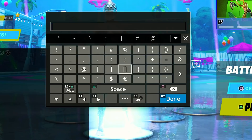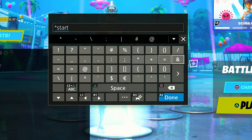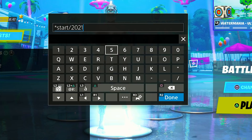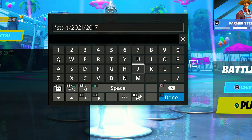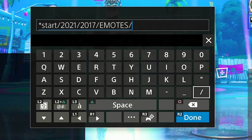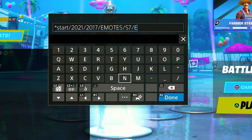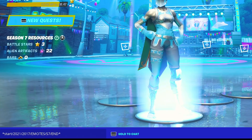Now we're going to do a final step. I'm going to open the chat and the guy gave me a code to put in: star sign, S-T-A-R-T, forward slash, then 2021 — the year we're in — forward slash again, then 2017, which is when Fortnite first began, forward slash again, then 'emotes' because that's what we're after, forward slash again, then S7, forward slash, END, and the star sign again.